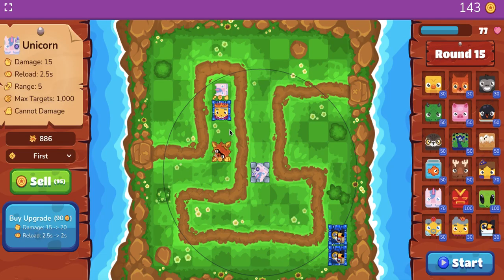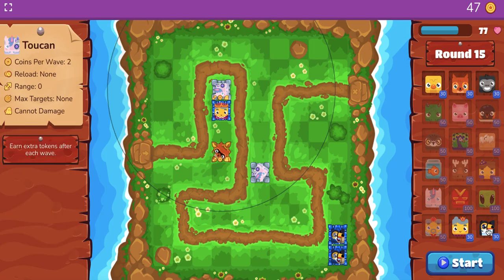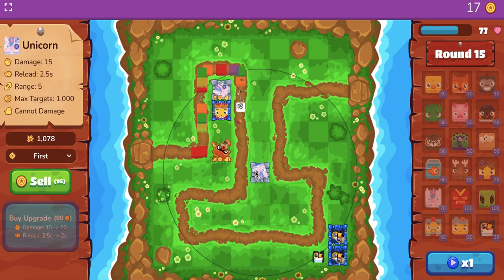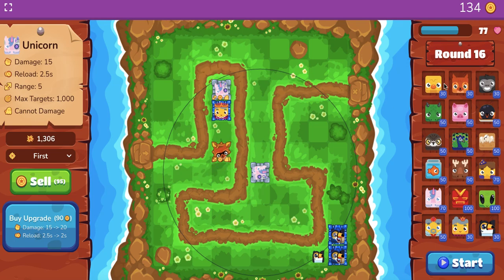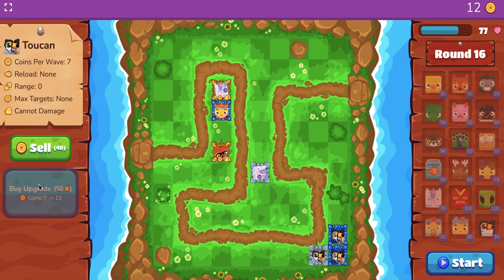I'm going to go back and focus on buffing these up completely. I might want to add another toucan here so I can keep building up my cash reserves. Let's see if these two unicorns are enough because they're almost at max build. As you can see, two unicorns and a squirrel is enough to keep the evil blukes at bay. Now round 20, you're going to get a tank — one of those bigger blukes, the obsidian bluk. I'm going to buff this one up again to get a lot of coins.